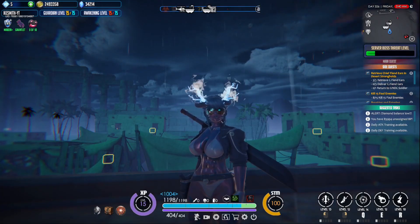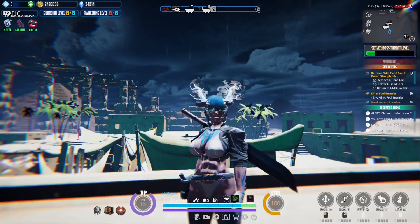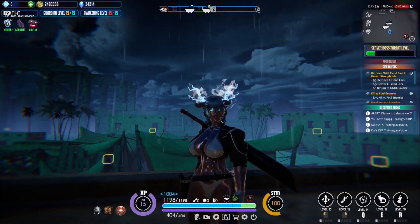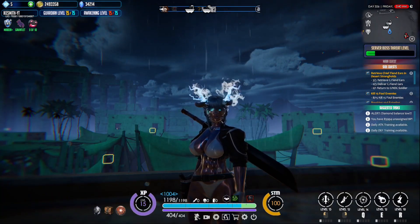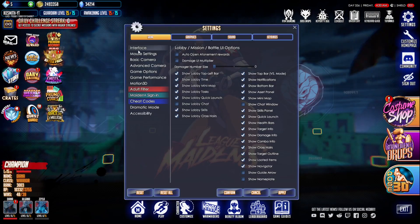Hey guys, welcome back. I'm going to show you how to take off your nameplate, your progress bar, your prestige, and all that from over your head. This is a feature added in patch 1.5.6, and all you have to do is go to your settings and stay here in Interface.